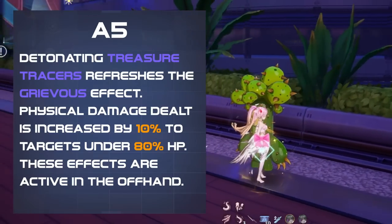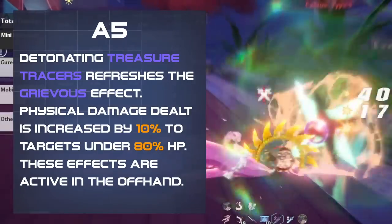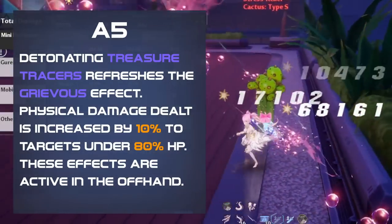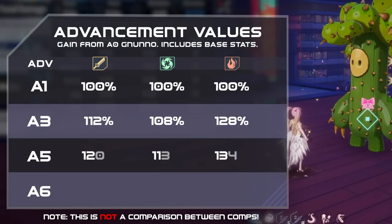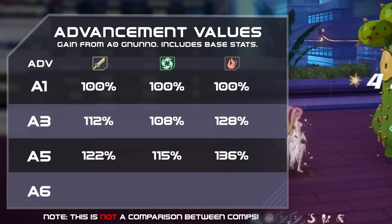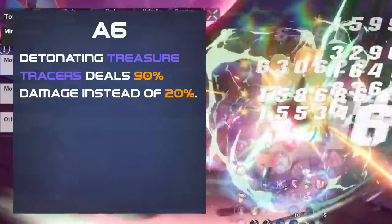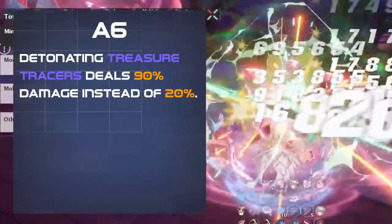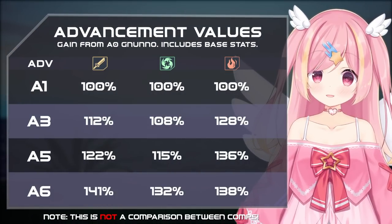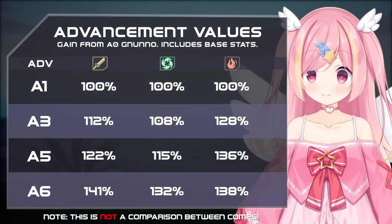Next is her A5, which makes detonating treasure tracers refresh Grievous, and additionally increases physical damage by 10% to targets under 80% health. These effects work in the offhand, allowing you to maintain Grievous even easier. Finally, her A6 increases the damage of treasure tracers significantly, improving her passive damage by a good margin, but benefits teams that on-field a physical weapon more.